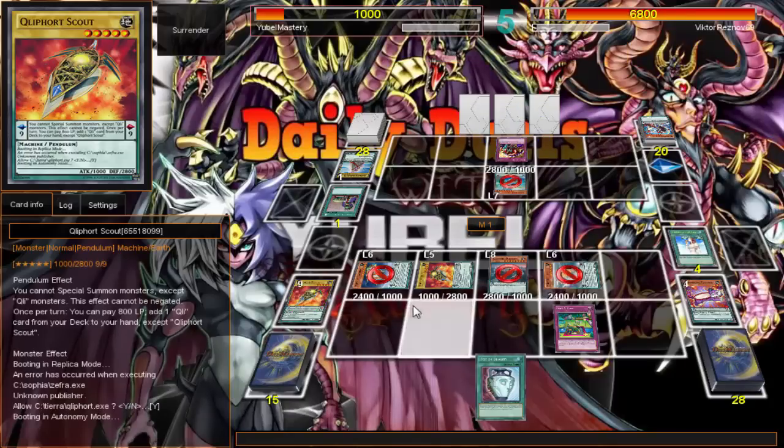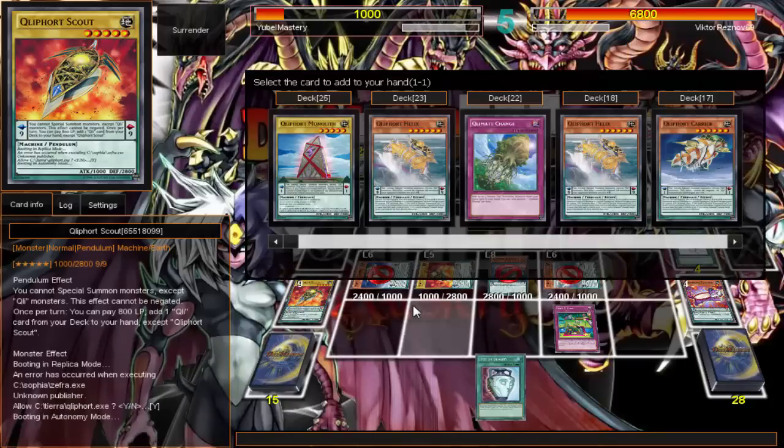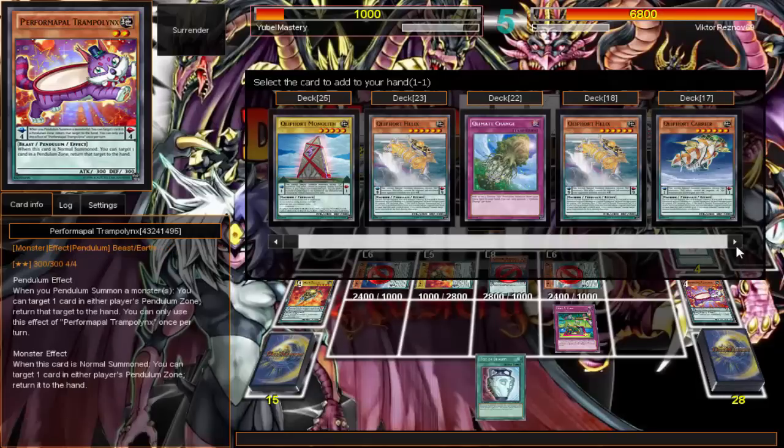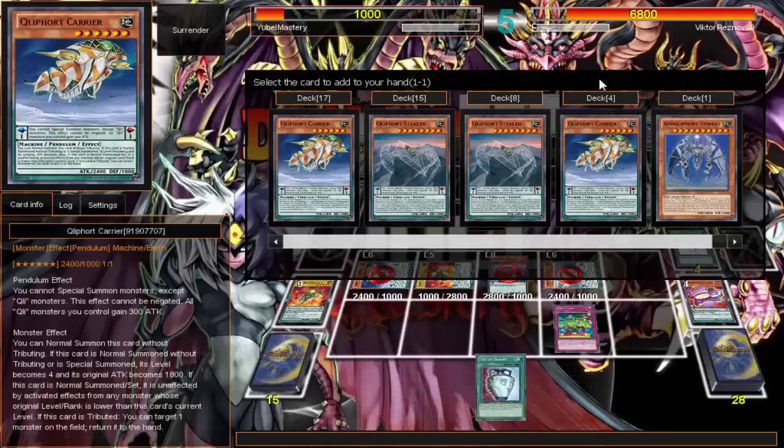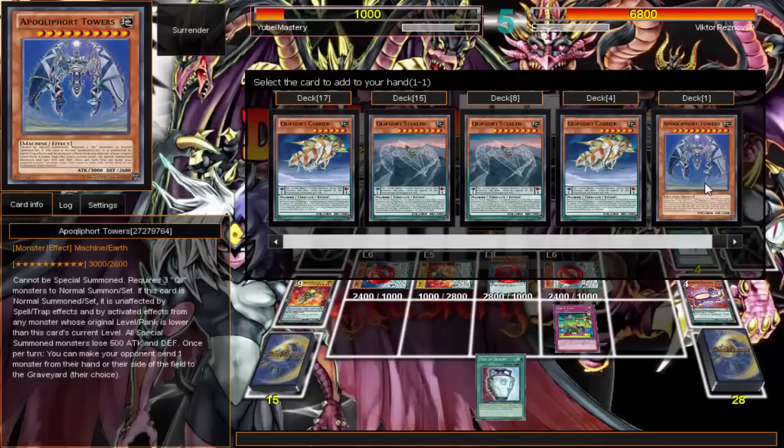Ooh — Skill Drain. Alright, that changes a lot. So now even if I get Killer it doesn't matter, because my effect will still be negated since I didn't hit the field first. But I can always bounce it — I was going to destroy that card anyway. Yeah, let me get Killer.